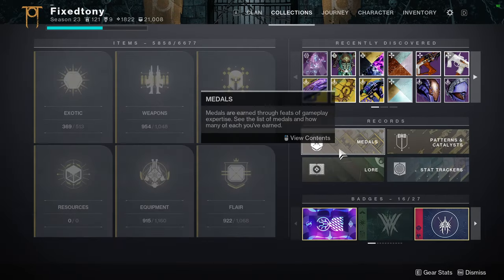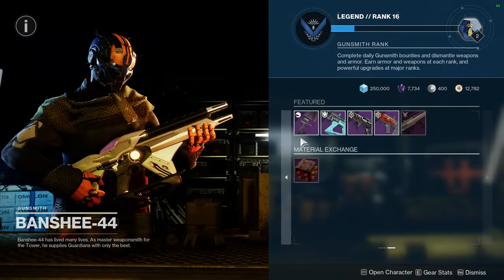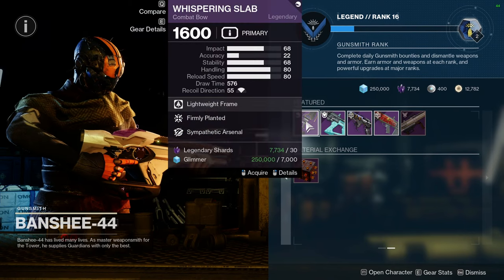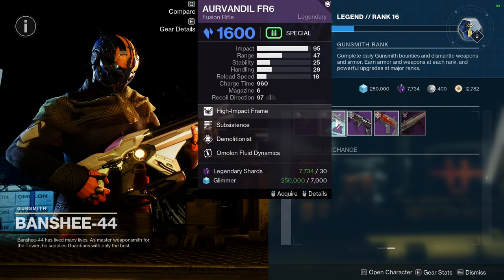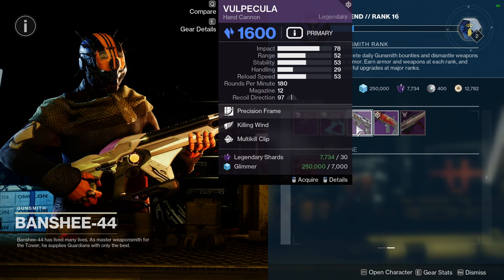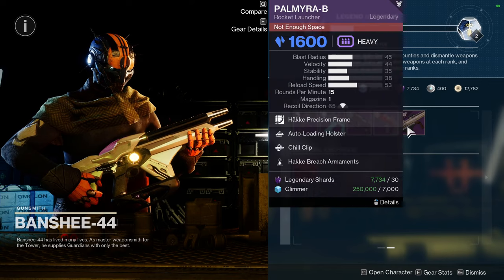So that's pretty much it for 801. Let me know what you guys are going to be picking up. Let's go on to Banshee. For Banshee, we're looking at Whispering Slab with Firmly Planted and Sympathetic Arsenal. Arvindale FR6 with Subsistence and Demo. Volpecula with Killing Wind and Multi-Kill Clip. Legal Action 2 with Feeding Frenzy and Frenzy.